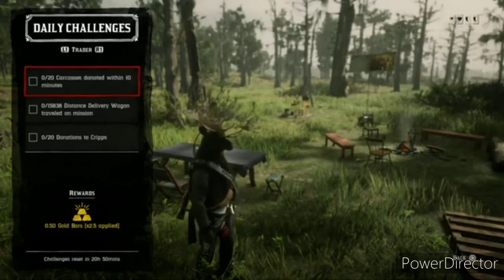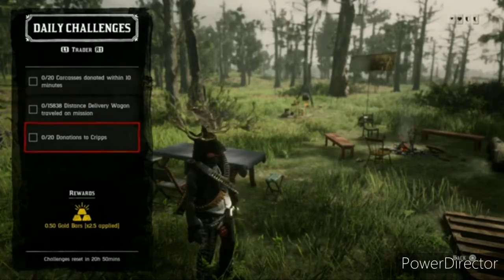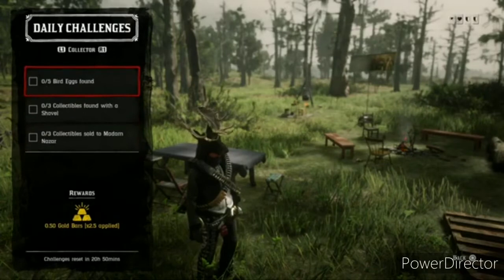Now for the Trader, we have 20 Carcass donations within 10 minutes, 15,838 Distance Delivery Trader from the mission, and 20 donations to crit.